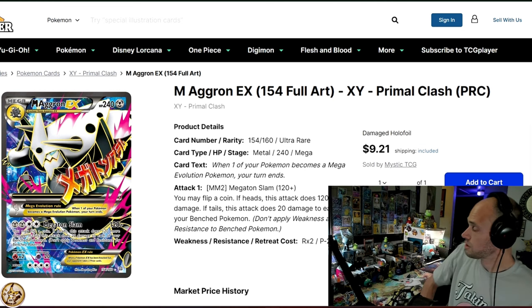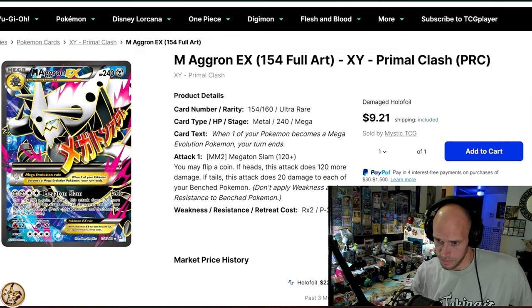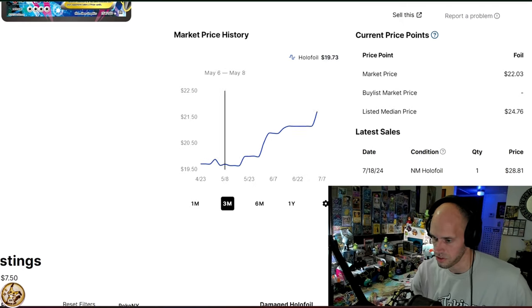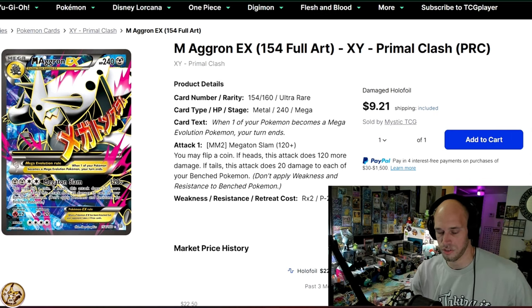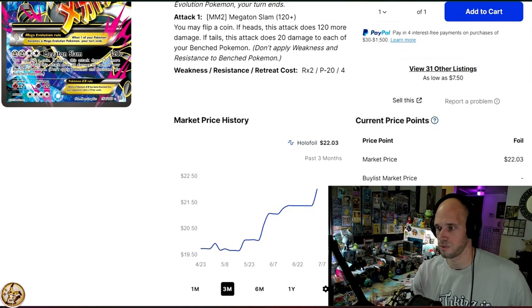We've got two cards left. Mega Aggron EX — which I actually have in my room right there — at $22. The chart looks like it's shooting up to the moon, but it probably just doesn't get traded very often. This card goes hard, it looks cool — it's one of Aggron's coolest cards, in my opinion. And it is $22.